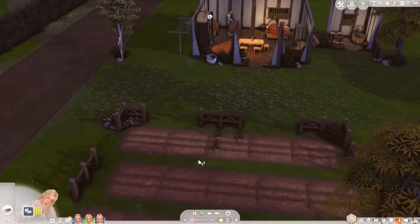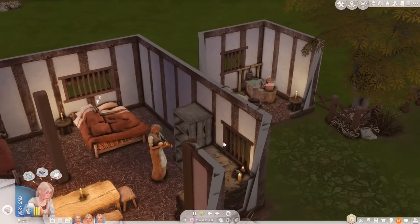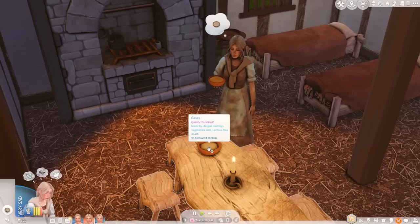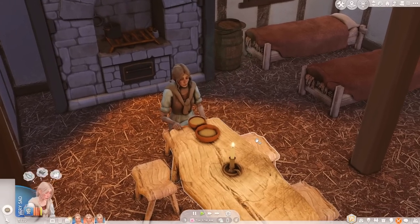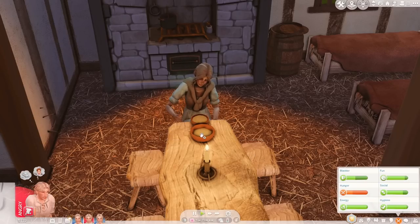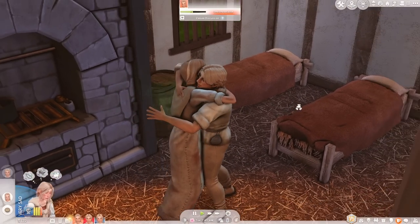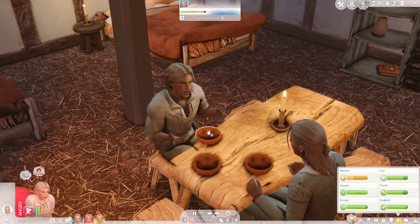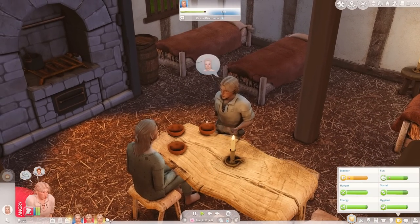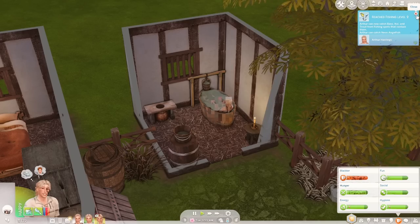Abigail and William are up — Abigail is just making some breakfast and William's just getting his needs ready for the day. Unfortunately today our meal is gruel because I really don't have anything to cook with. Arthur's just gotten up — let's have him grab a serving. William is really angry because his clothes are soaked. Arthur finally reached level two fishing and will hopefully be able to catch some fish now. He just caught a grape and then caught his first actual fish, which is good.